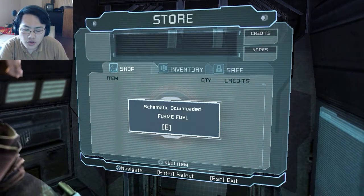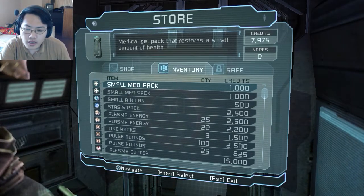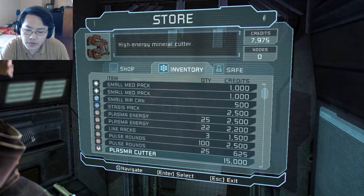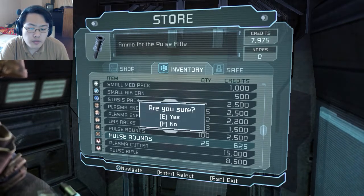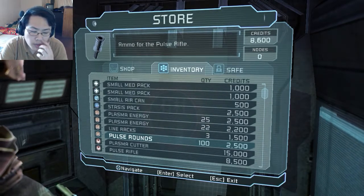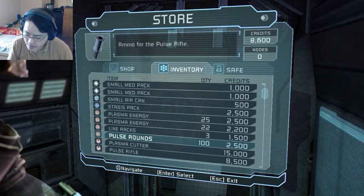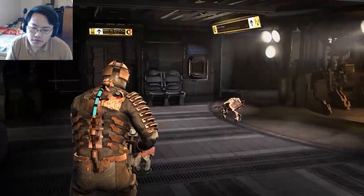That kind of catalogs the simple processes of what happens to the people who get infected. Airwise, these people get infected through the alien thingy that sucked the life out of you. And then there's the second one — the third form — which is getting bitten or hit by one of these necromorphs.